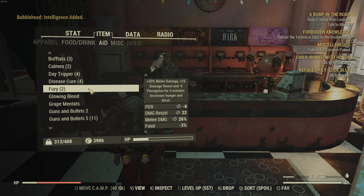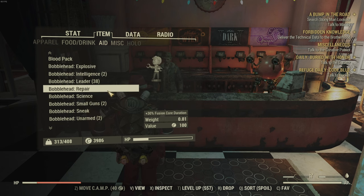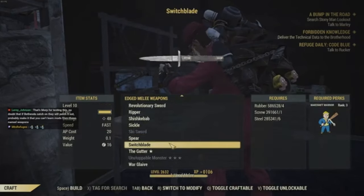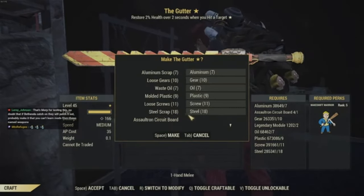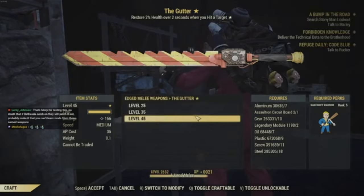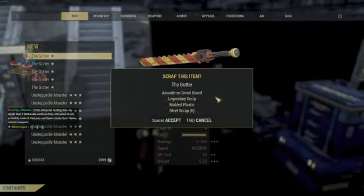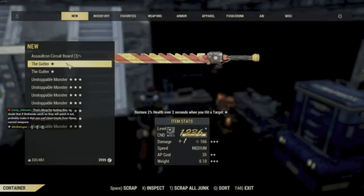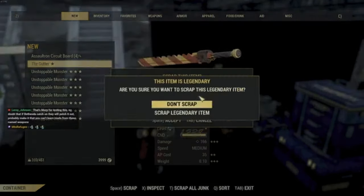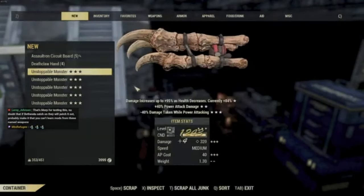Definitely keep your eyes out — I will be doing a full guide on where to farm all of the items listed in this video, which will be linked below or at the end of the video. You can also click the link to watch the live stream where I was actually on the PTS and Angry Turtle randomly popped on. During the live stream we went and tested it out rolling some different stuff — for science I rolled a bunch of Gutters and Unstoppable Monsters until I got all the Bloodied and Vampire rolls off them. The link will be down below.